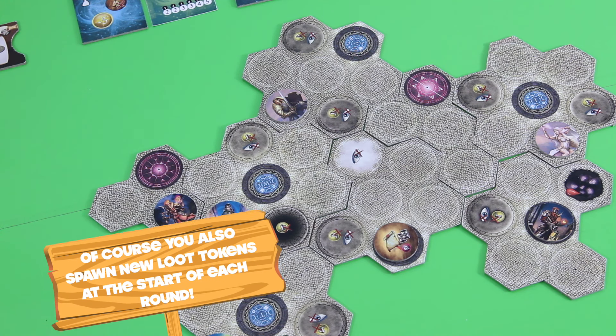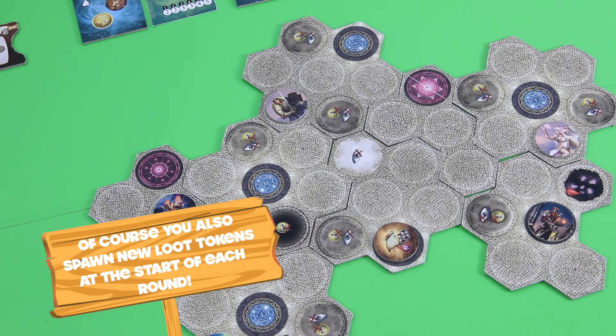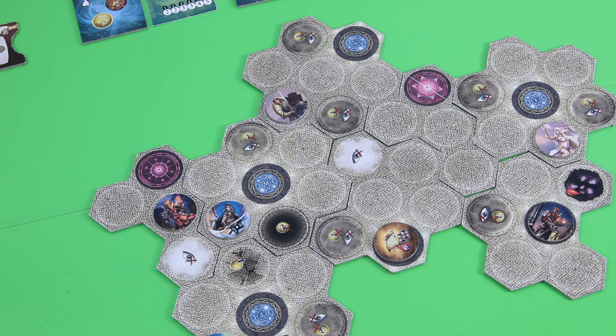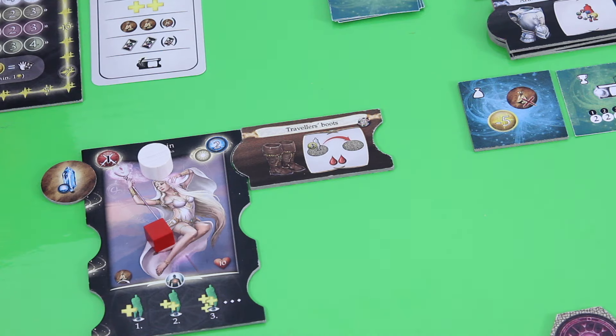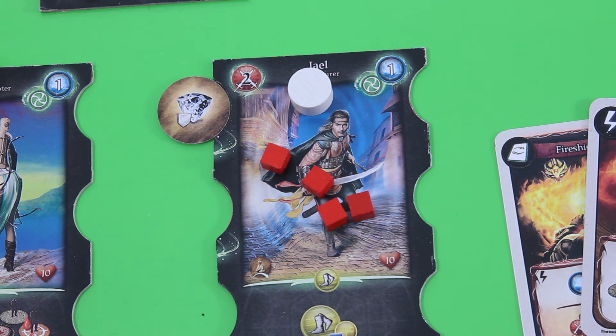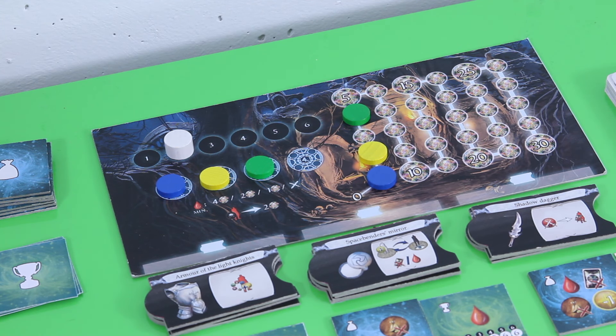That's our full round of Magetics. You play again until you reach the end of round six, or until half the heroes are defeated, or until one player reaches 15 victory points — all of those trigger the end of the game. At the end of the game there is additional scoring: one victory point for every second loot token you possess, one for each upgraded item, and one for each two remaining life points of your undefeated heroes.